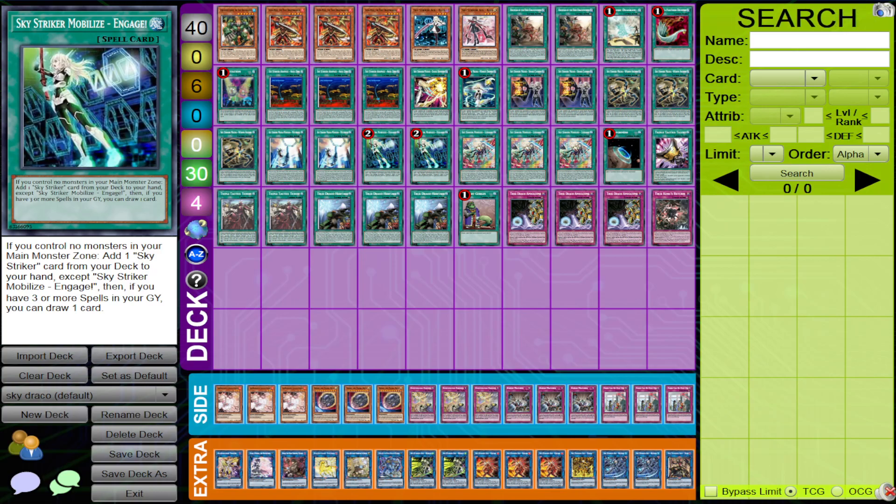For a little bit of history — this is not an original concept, not something very new or innovative. In 2019, there was YCS Pasadena. This particular variant of Sky Striker with the True Draco engine was piloted at the event and made it to the finals. It did not win; the event was won by Sky Striker Orchestra, but it was a very interesting deck back then.